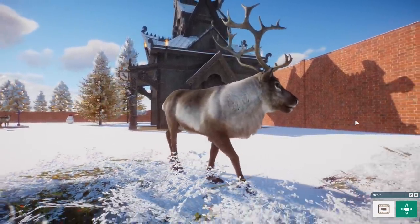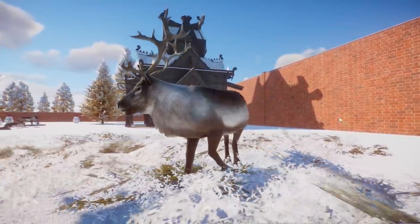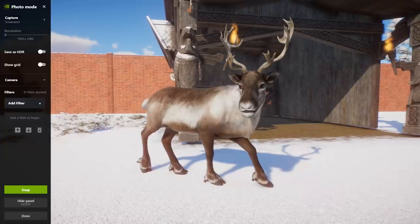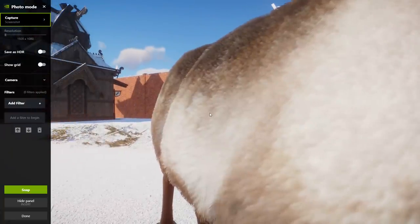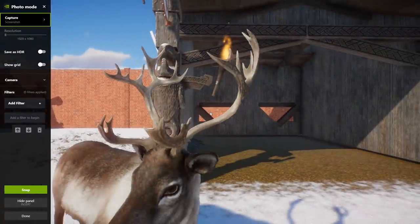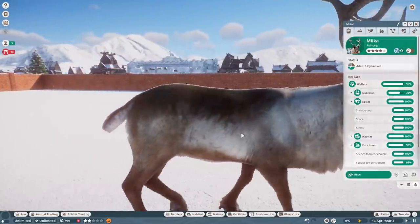Yet more hoofed animals, but these ones are amazing, I love them. They're called reindeer, not caribou in-game, which is just a nice little nod to the Britishness of Frontier. The reindeers look really, really, really good. Let's pause them and take a closer look at the fur. This is one of the few times the fur shader is actually working the way I'd like it to. It looks furry, but fluffy and hairy at the same time. The horns are really cool, really well made. The head is large and in charge — that's our male, Milka.